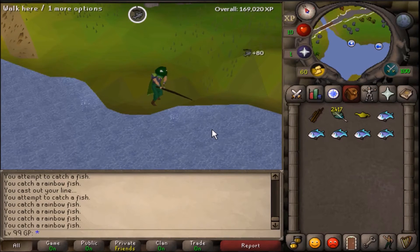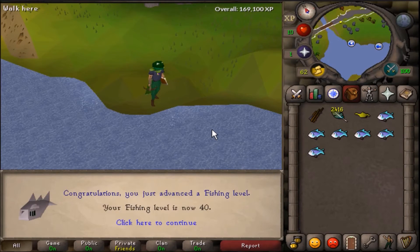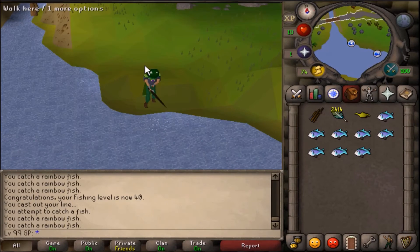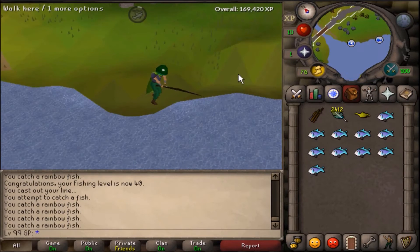I did rainbow fish until level 40 fishing, just so that once we start the fishing trawler we will be able to get a little bit more experience per hour by being able to catch lobsters. While we were doing that I got another genie lamp, which I also used on Slayer, and it actually boosted us to level 10 Slayer which is great.